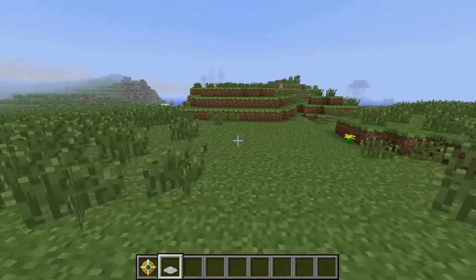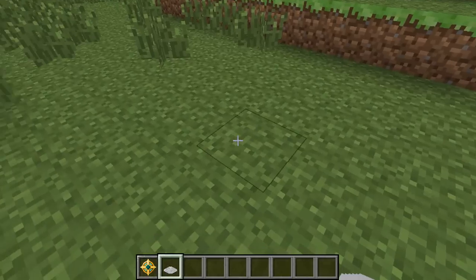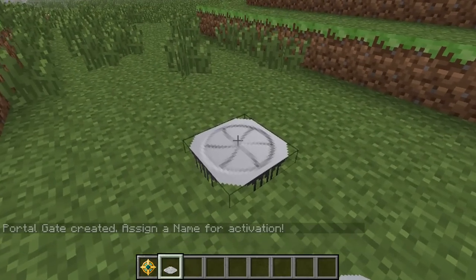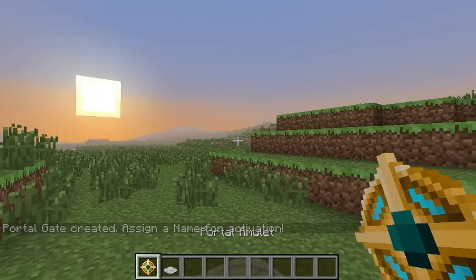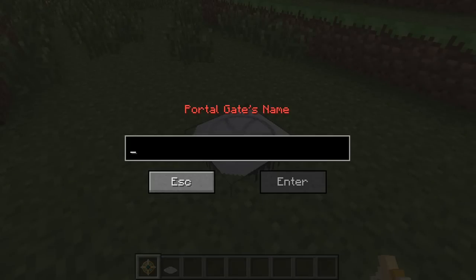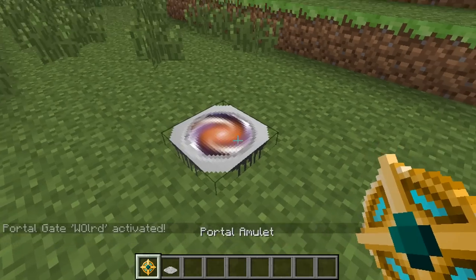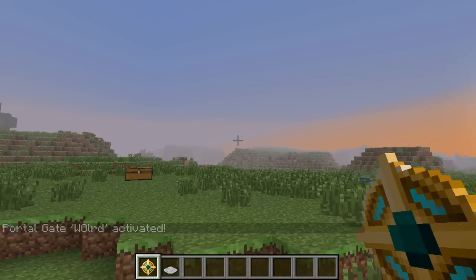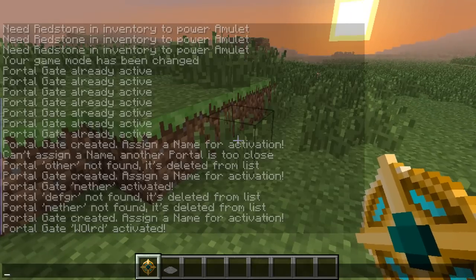I can see it's almost night time. You want to place a Portal Gate here, and then it will pop up a message that says 'Portal Gate created, assign a name for the activation.' You want to use a Portal Amulet on the gate and it will collect a name — let's call it 'World.' And there you go. So then when you right-click your amulet, the world will pop up, and if you select it, it will teleport you there.